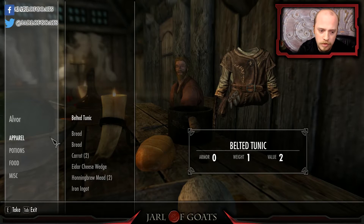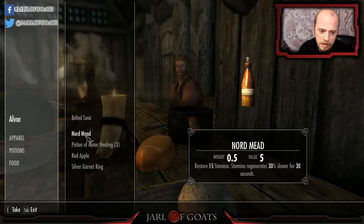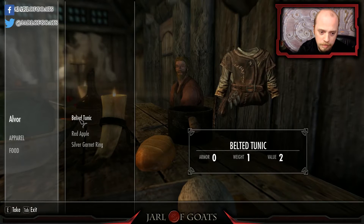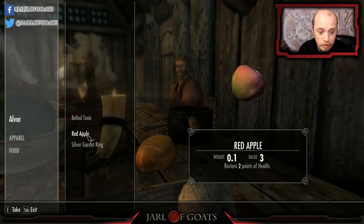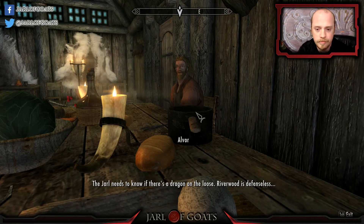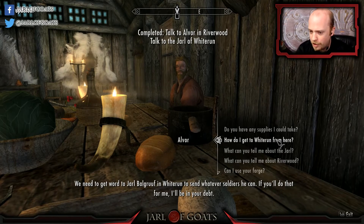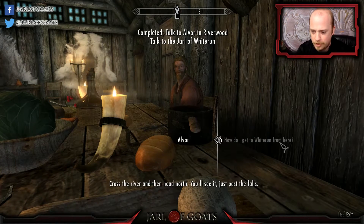First off I'm gonna take your bread, your carrots, your elder cheese, and your meads — give me your iron mead. I don't think I need a belted tunic although it does look pretty cool. I'll take that silver garnet ring. The Jarl needs to know there's a dragon on the loose — the Jarl does know, thank you very much — and Whiterun should send whatever soldiers he can.